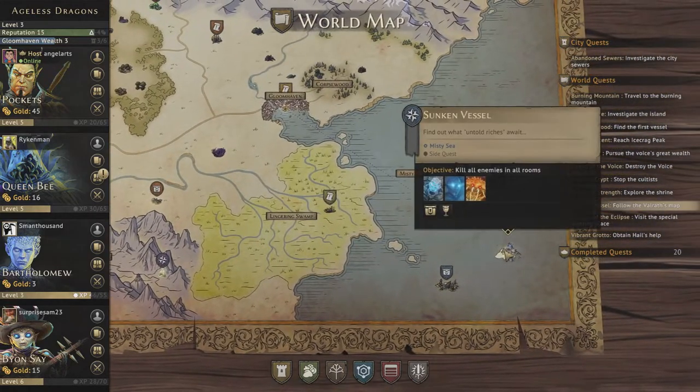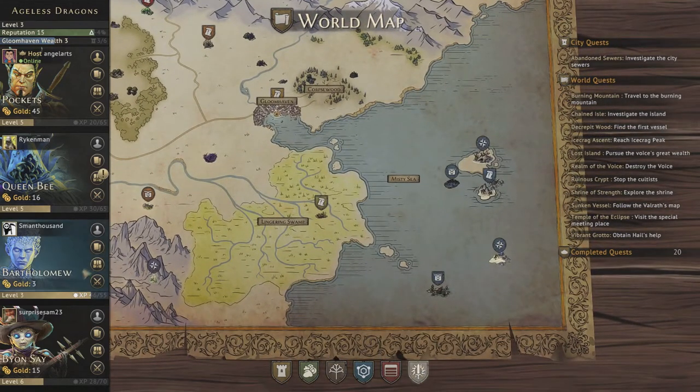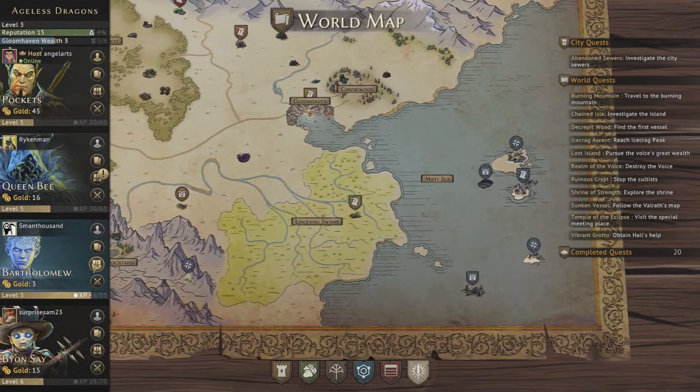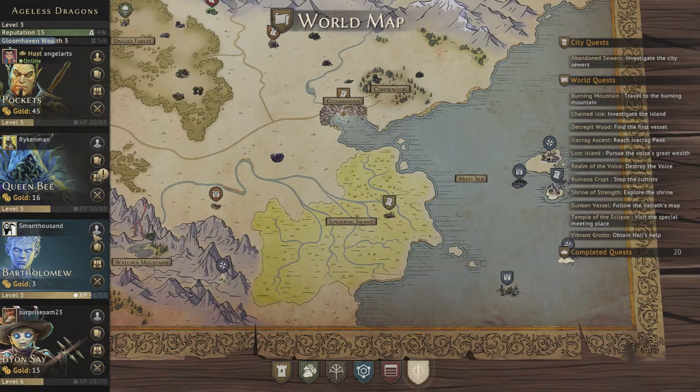We have the Sunken Vessel, which has a Frost Demon. So basically, the Frost Demon and the Fire Demon are the only ones left. Can you double check, Samuel, in your progress to make sure you got the Sun Demon credit?